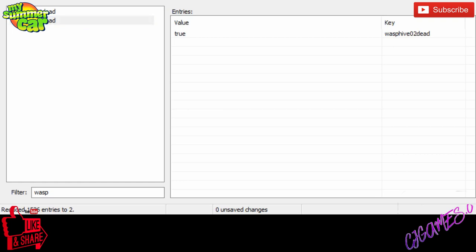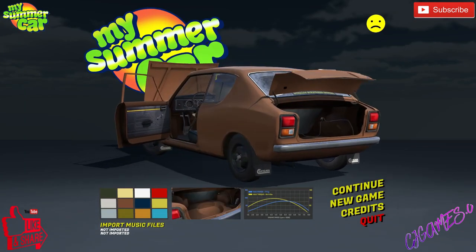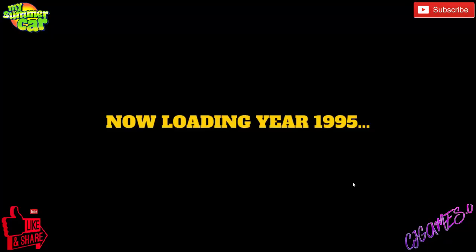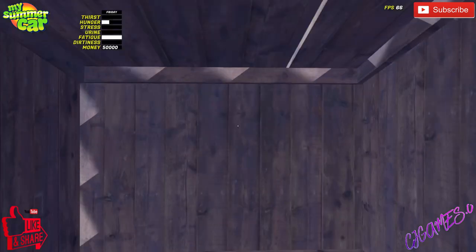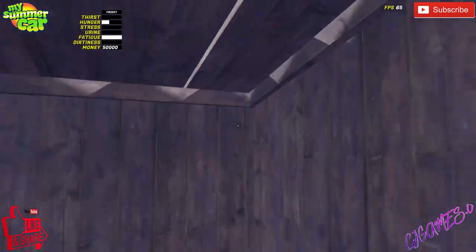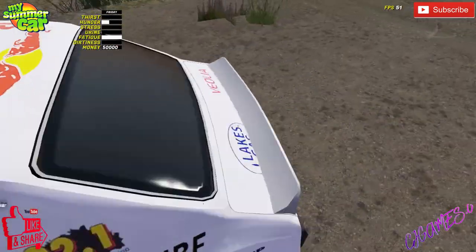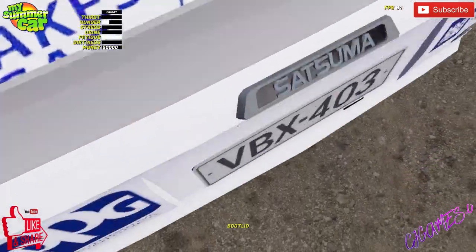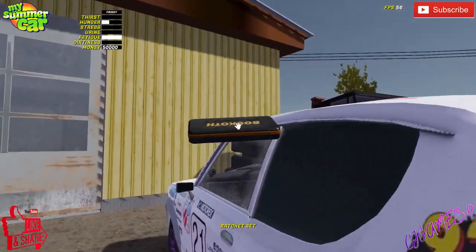So if we get back to the game and untune our car — hide those, continue. We've changed the time of day to 10 o'clock in the morning, given ourselves 50,000, and it's a Friday. There's our 50 grand and the time is 10 o'clock. We'll quickly go over to our car, pop the hood and untune it a bit — grab the spanner set, ratchet set.